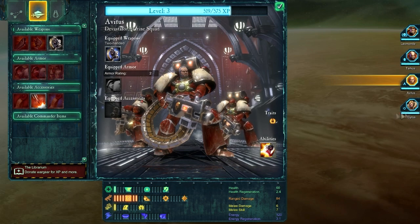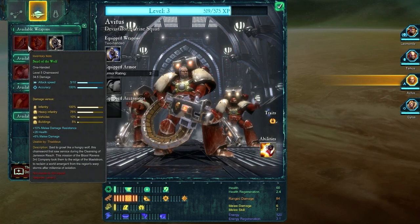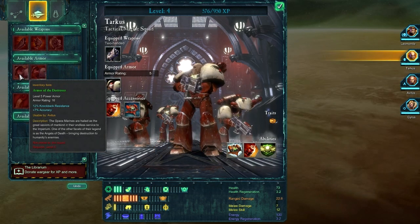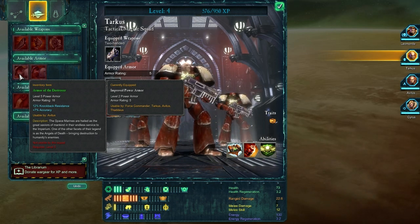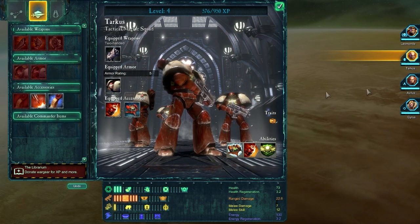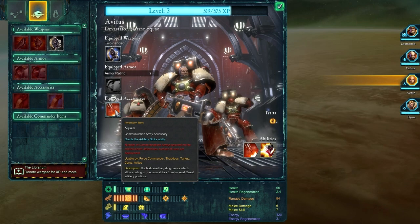Avitus and Cyrus — not a whole lot going on here, we're just going to give him the improved armor. With Avitus, I think we have a new gun he can possibly use — the improved heavy bolter. All this armor that's been dropping is for level 5, unfortunately. The game doesn't like to give you stuff that's going to be useful straight out of the gate very frequently. Avitus does have an extra accessory slot — we're going to give him this artillery strike ability and try that out in some of the later missions.